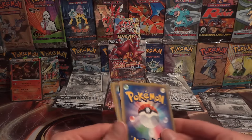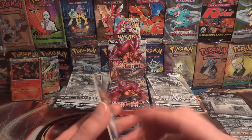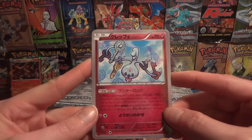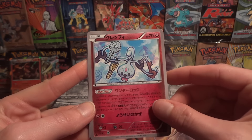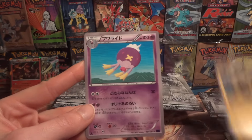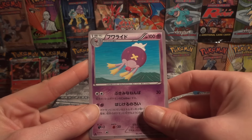I think that gives us a complete spare set now. So I will have one spare set of holos unless we pull some more duplicates to finish off a second one. Klefki, Aipom, Seedot, Galvantula, and a Drifblim.